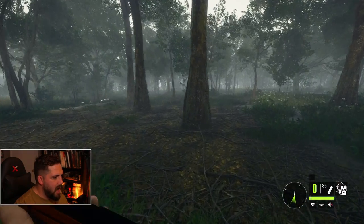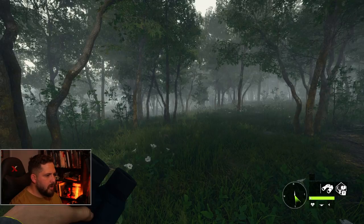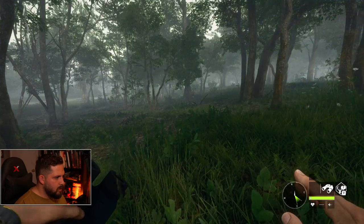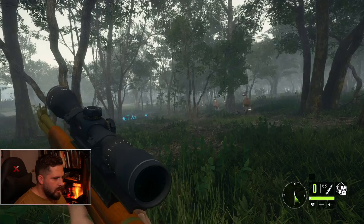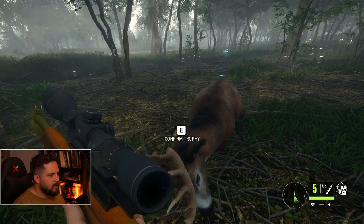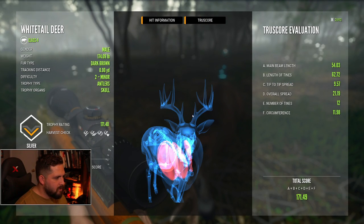We're down to just a whitetail and a fox at the moment. That was probably the craziest whitetail mating call I've ever heard — straight in this direction. Sending in the doe to do the dirty work — classic buck stuff. There he is, not very big, but he'll do. Whitetail down — Mississippi whitetail at that. Look at that guy — that will work for what we're going for.